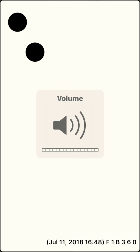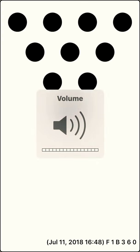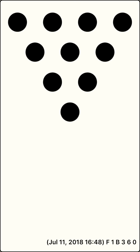Bob throws the first ball. Bob knocked over four pins, leaving six pins standing: 1, 2, 4, 7, 9, 10. Bob throws the second ball. Bob knocked over one pin, leaving five pins standing: 2, 4, 7, 9, 10. Bob scored five points.